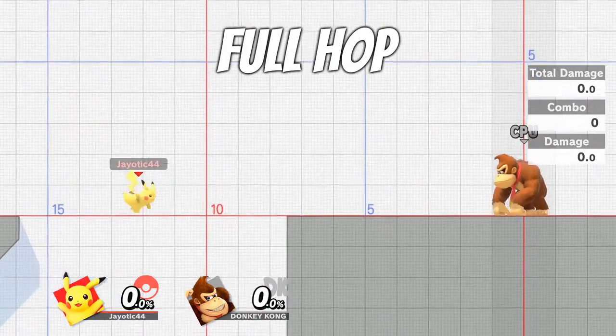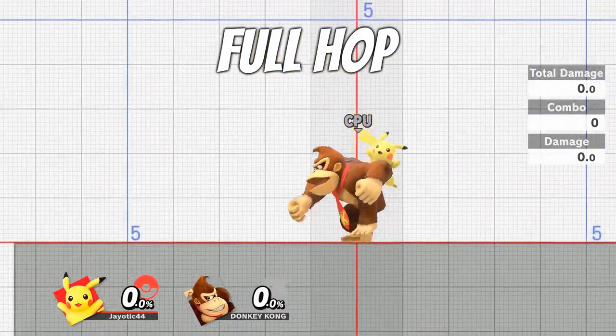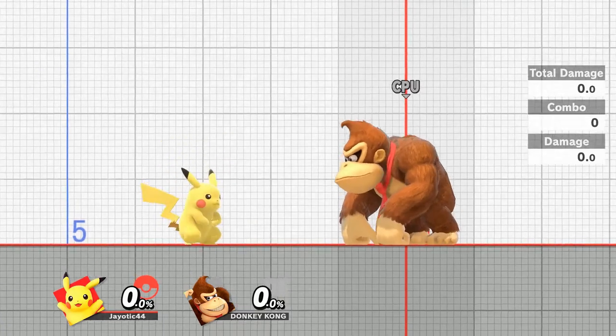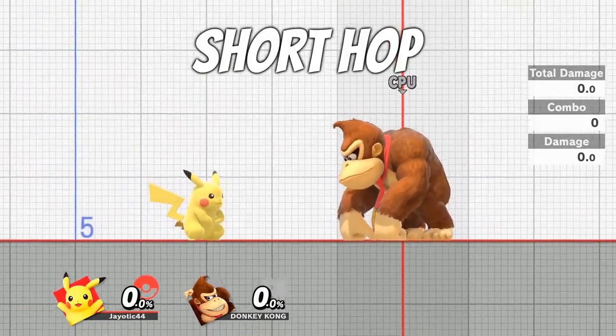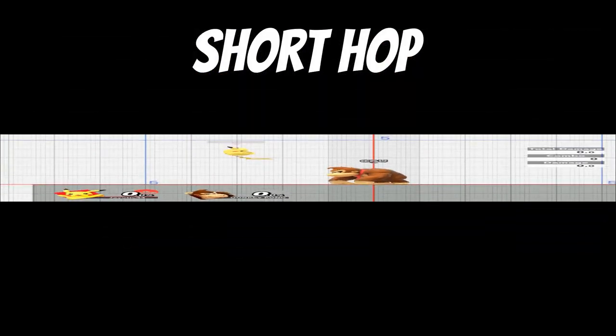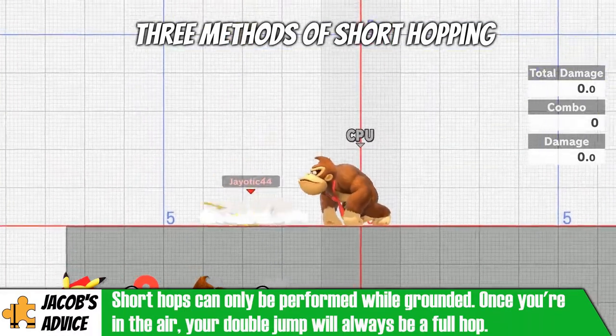While a character's full hop is useful for recovery and for vertical movement, it doesn't necessarily do much against a grounded opponent. And with Smash Bros. being such an aerial focused game, it's important to learn how to short hop. Short hopping is exactly what it sounds like — it's a much shorter jump. Here, using Pikachu as an example, you can just see the drastic difference in height between the short and the full hop.